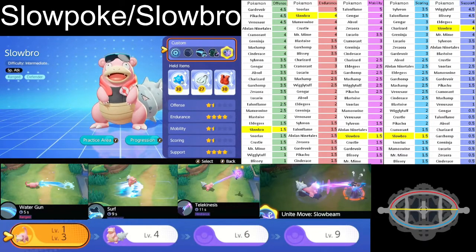Last but not least is Slowbro's Unite Move, reachable at level nine. It's basically Telekinesis but a couple more steps up — when it locks onto the opponent it brings them towards Slowbro, drains their health, makes Slowbro's defense go up significantly, and I believe drops the opponent's attack and everybody around them.